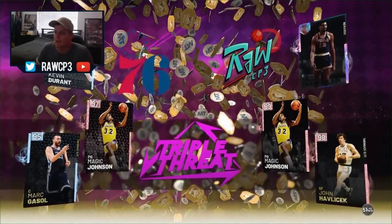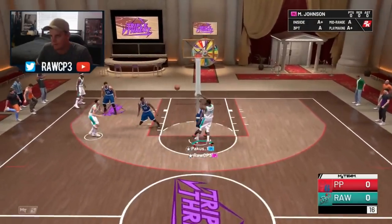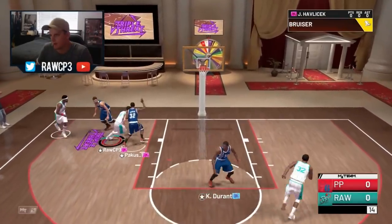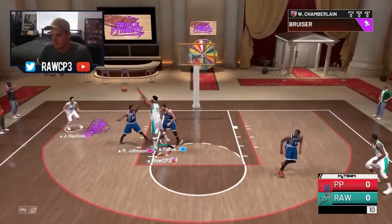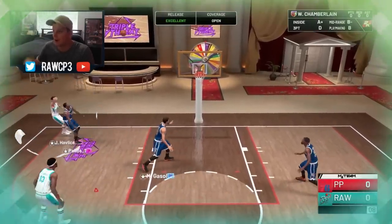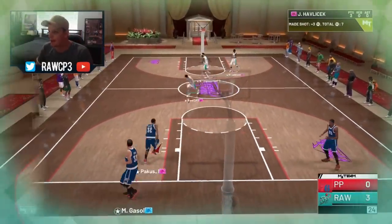Alright, let's see what we're doing here. We've got Magic, Kevin Durant, Master Sol — we've got a nice lineup. Let's see if Pink Diamond Hondo can take it to the province. Hondo pushes out in the corner, it takes a while to get it off but that is a smooth release. We started off splashing a three from the corner, let's go!